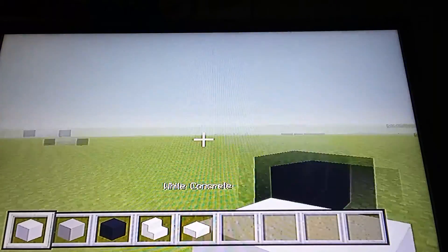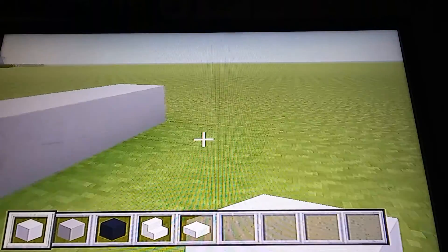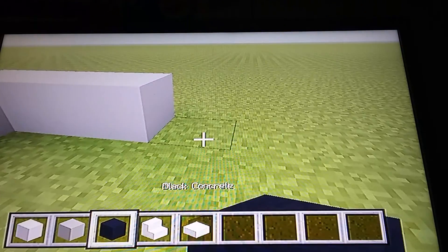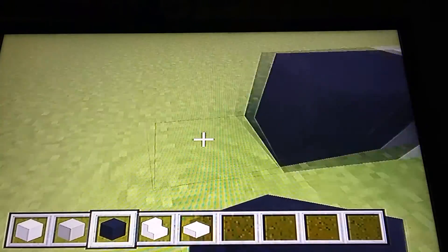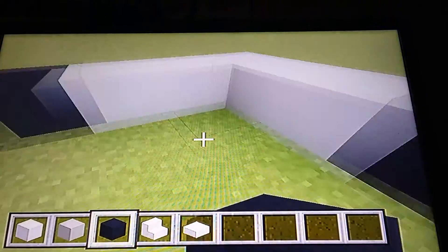So now you're going to do pretty much the same thing on this side — add three concrete here, add two here, get your black concrete out, and then add one here. These should be exactly across from each other, and so should these.